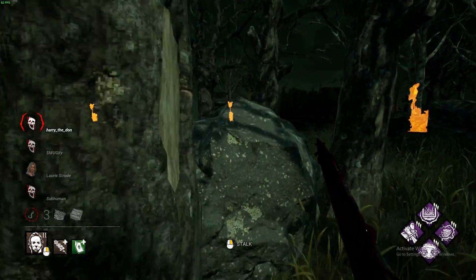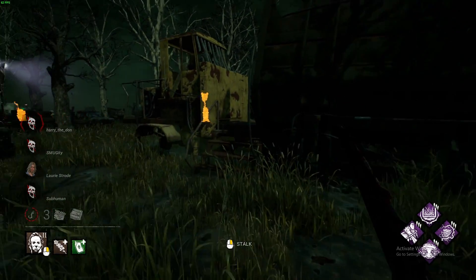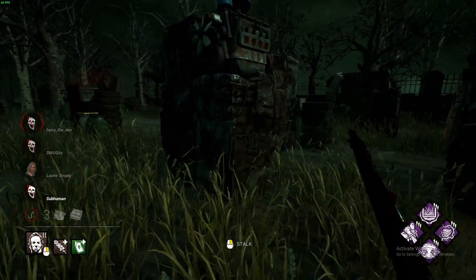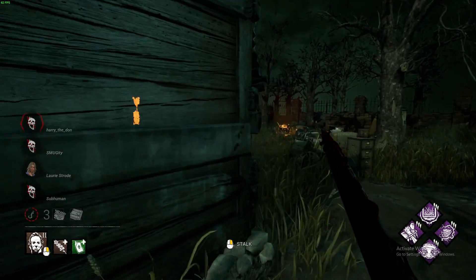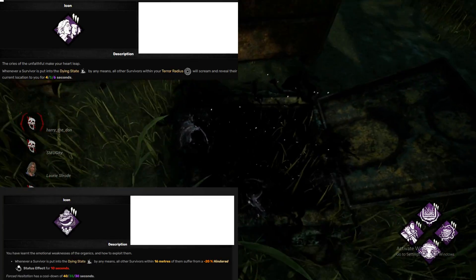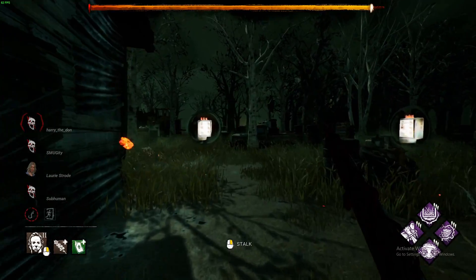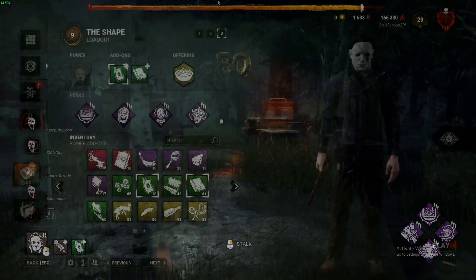With Michael, you want to apply as much pressure as you can. It also depends on how you want to play him, because all of his add-ons change his playstyle in a specific way. If you want to play aggressive Michael, you always bring Infectious Fright and Forced Hesitation to down multiple survivors at once. In short — keep your Tier 2 at 99%, get a clear shot, pop Tier 3, and insta-down them.